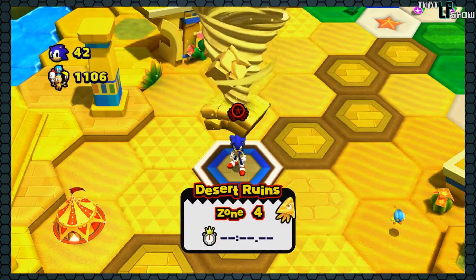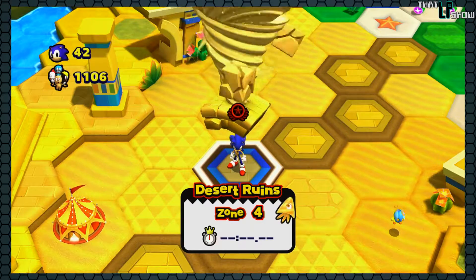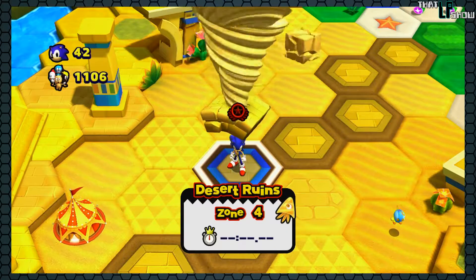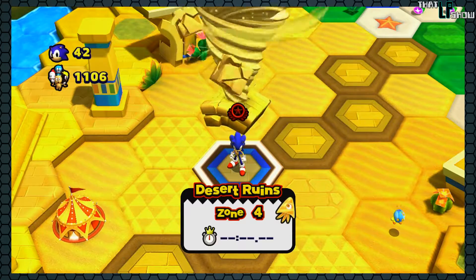Anyway, go figure — another plan of Dr. Eggman's backfires in his face, and now he's a man on the run, running with us to Tropical Coast. But that's going to have to wait until next time. Until next time, thank you for watching ThatLP Show, and have a one that is good.